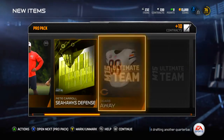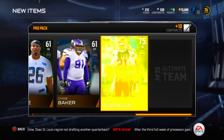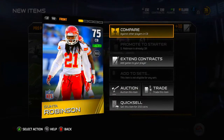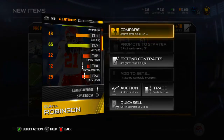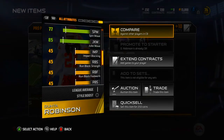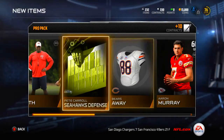Another pack - Lovey Smith and another Seahawks defense. Daquan Menzie cornerback - I didn't need an upgrade at cornerback but I'll be using him. 90 speed is pretty good at this point in the game. 43 catching - he's not gonna intercept anything. 65 tackle is not good, but 87 jumping is good so he'll swat stuff down. Not a terrible card, not amazing either.